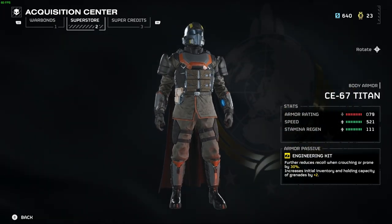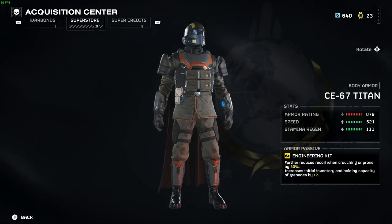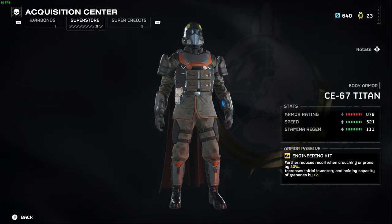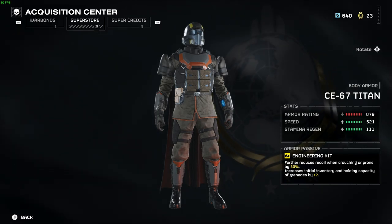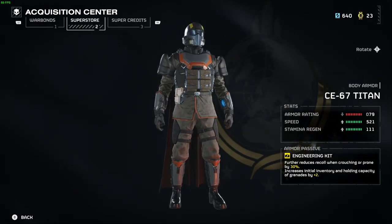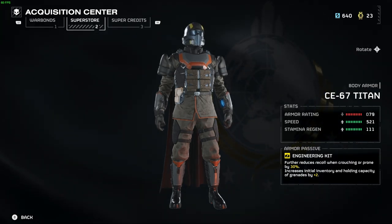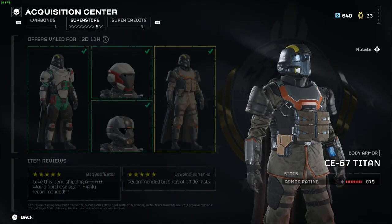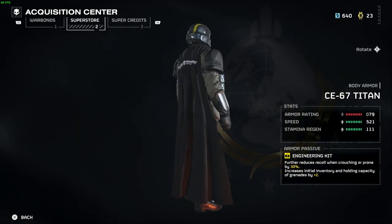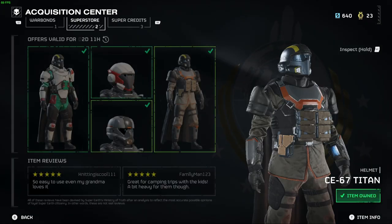We've got the CE-67 Titan, which is a light armor. However, its values are different — it has a higher armor rating, a lower speed value than standard light armor, and a higher regen, which should help for people who play fast, loose, and reckless, running around and throwing grenades down bug holes.